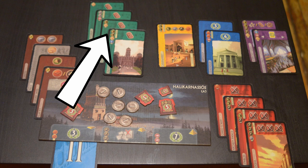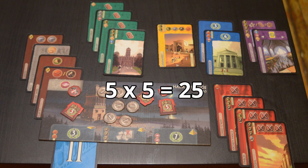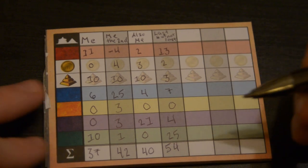For example, if you played four tablets and the guild card that lets you choose any science symbol, and you chose the tablet, that brings you up to five tablets, so your score is 25. Whoever has the highest score is the winner, and that's 7 Wonders.